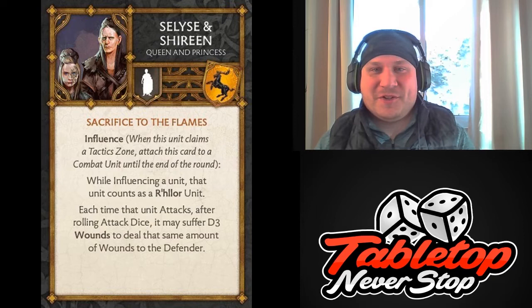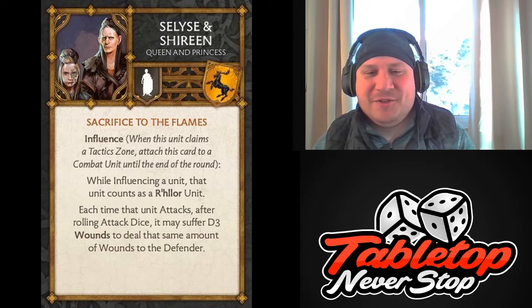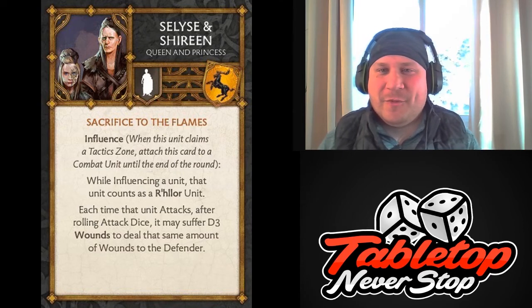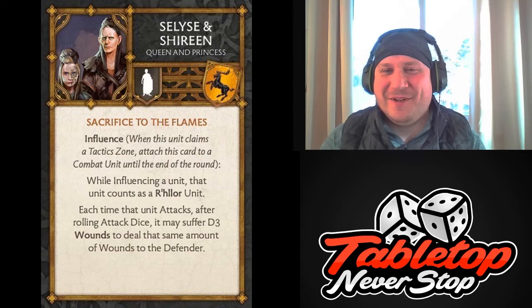And those are our spoiled NCU attachments for House Baratheon. Both pretty good — I don't think we need to make a call on which camp got the better deal here. Both are pretty potentially powerful. Like you, I'm waiting excitedly to see what else we get. Hopefully this video was helpful and informative. If you enjoyed it, please give it a like, and of course don't forget to subscribe, and we'll see you in the next one. Thanks for watching.